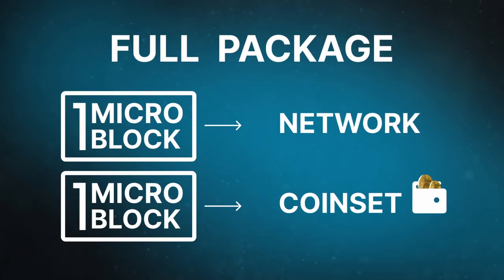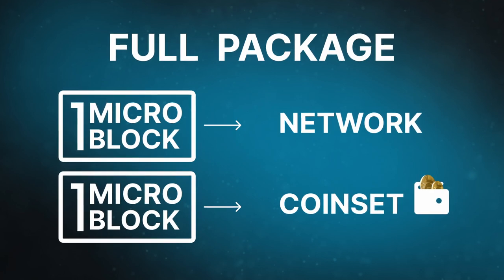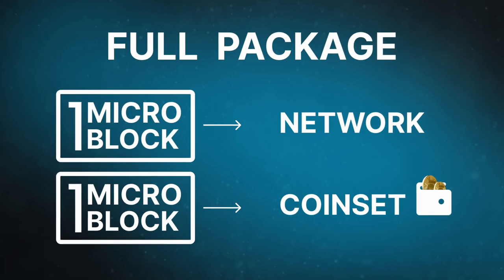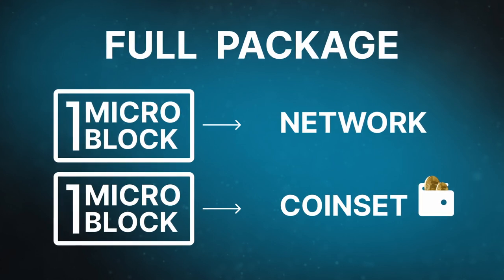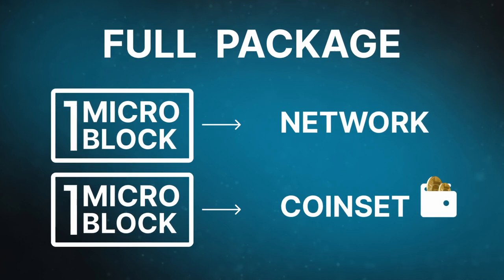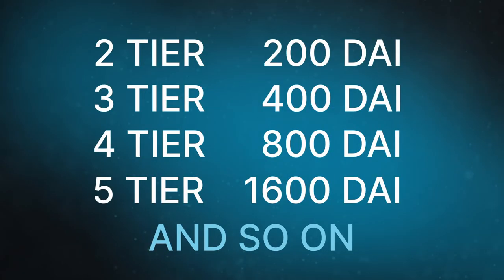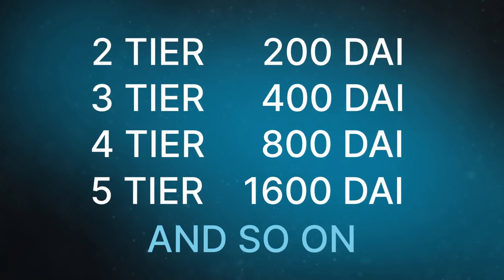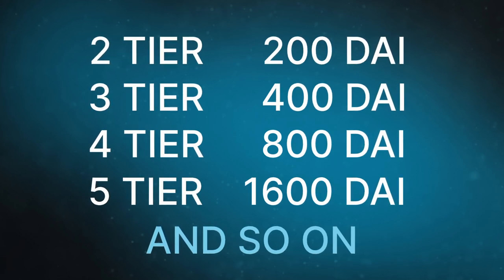If a participant purchases the full package, which costs 100 DAI, another microblock is issued. The coins from it are credited to the participant's wallet, but they remain frozen until the end of the multi-mining period. Therefore, the full package includes both tier activation and coin set. Coin set is the number of coins you can acquire according to your tier. Every subsequent tier and full package costs twice as much and contains twice as many blocks, both for distribution across the network and in the coin set.